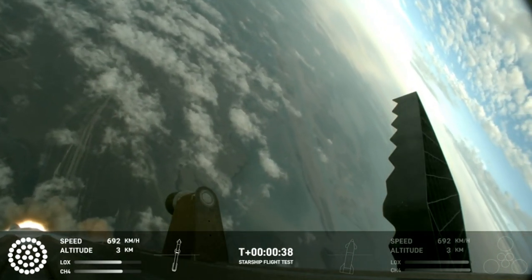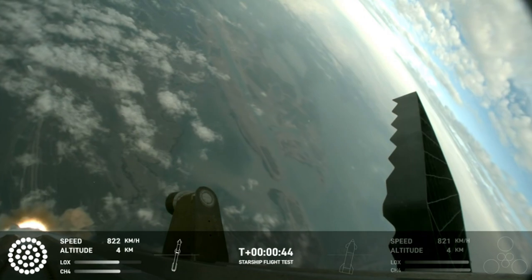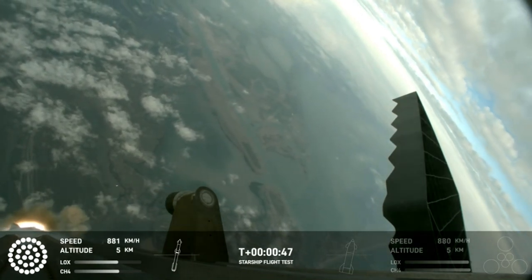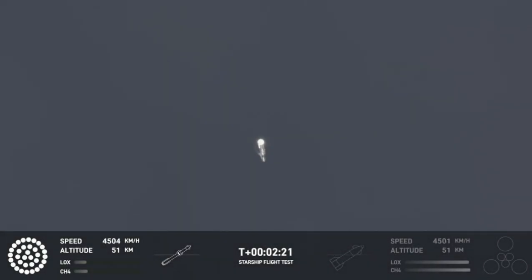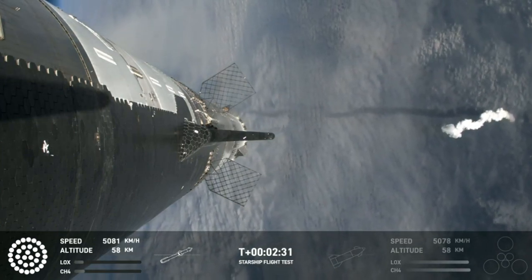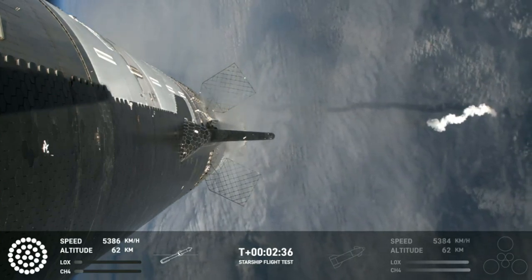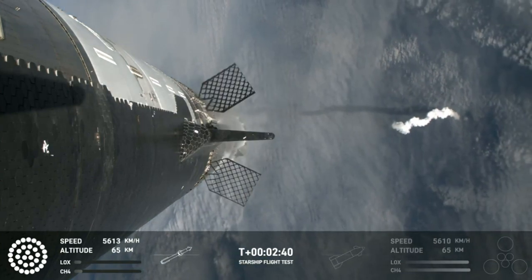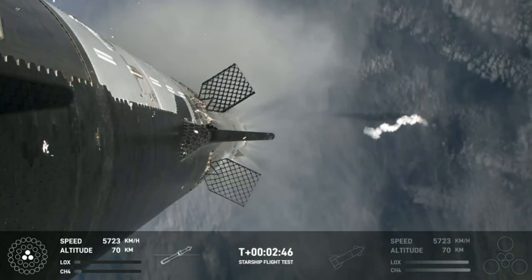30 seconds into flight, we are feeling the rumble. We are seeing 33 out of 33 Raptor engines ignited on the Super Heavy booster. Booster and ship avionics, power, and telemetry nominal. Acquisition of signal from Corpus Christi. Counting down — we're coming up right at around the three-minute mark on that hot staging maneuver. We'll see the booster engines start to shut down, all but three lights go out in the middle, and then the engines ignite on ship, pushing it away and carrying the ship into space. The booster will start to do its flip and then move into the boost-back burn, setting it up before it eventually splashes down in the Gulf of Mexico.